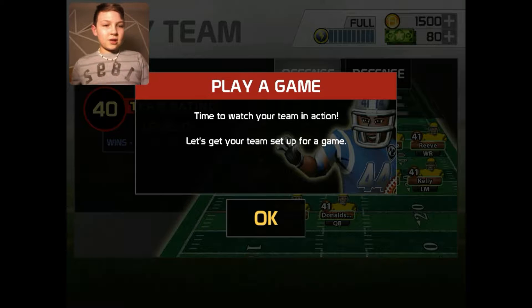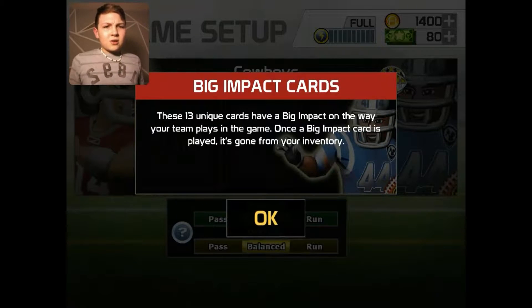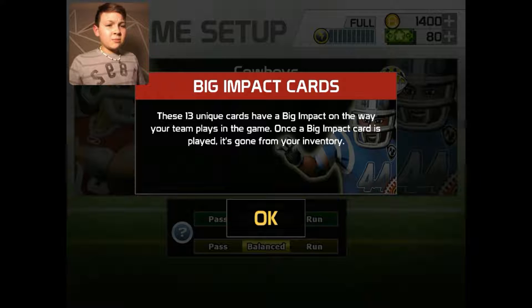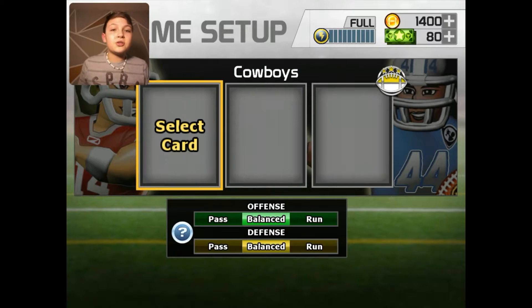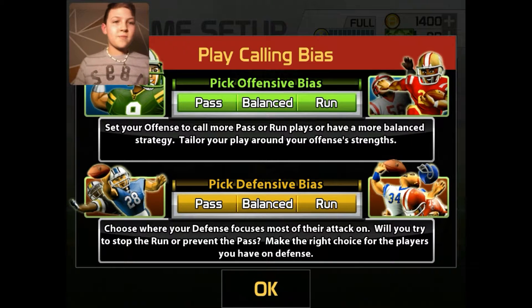Time to watch your team in action — let's get your team set up for a game. Big impact cards: these 13 unique cards have a big impact on the way your team plays in a game. So those are like power-up boosts. Once a big impact card is played, it is gone from your inventory, so we can only use them once. We only have three, so we're going to use all three.